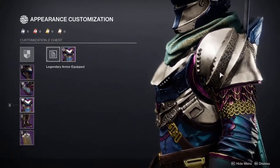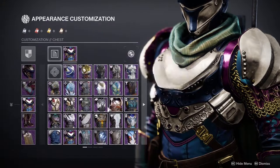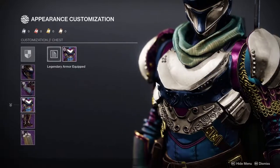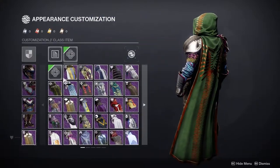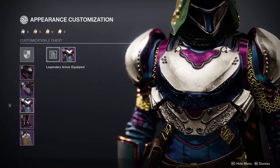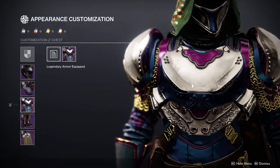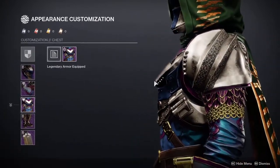Chest piece — kind of the same thing with the arms. My only gripe with it is the indent here. I would have much preferred if the armor was just one big flat chest piece instead of the indent, because then it's just like, what are you holding? I would have much preferred if it was just a big plate right here, and then the design was actually indented into it — that would have been much better.